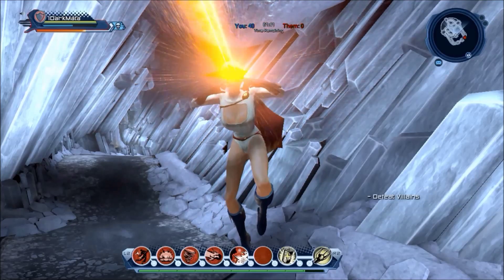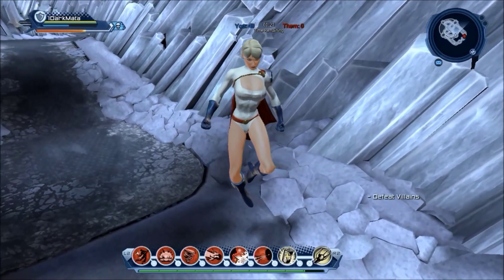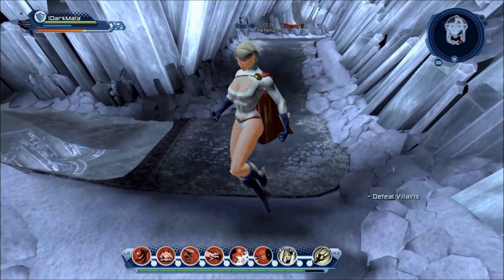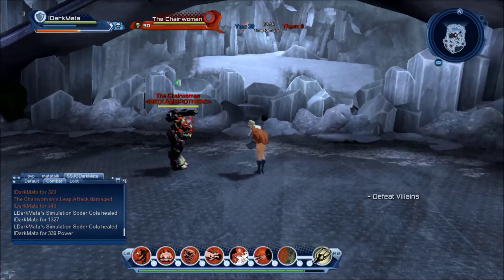Overall, Power Girl isn't a very unique character — she handles like Superman and has the same HP and almost identical moves. So if you want to get a feel for Superman before buying him, Power Girl is a great comparison because they're more or less the same character in the way they behave.